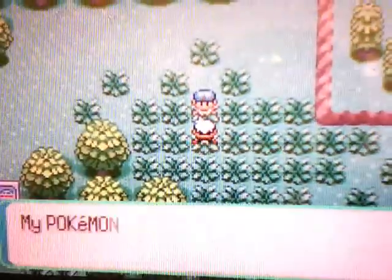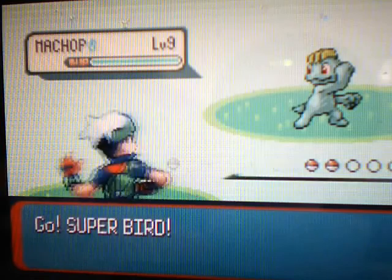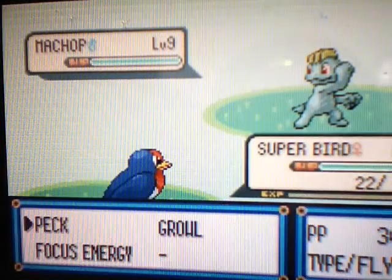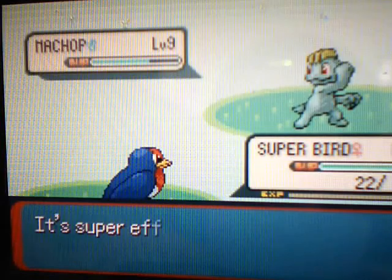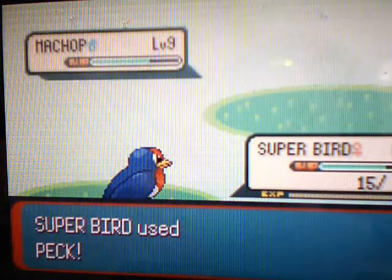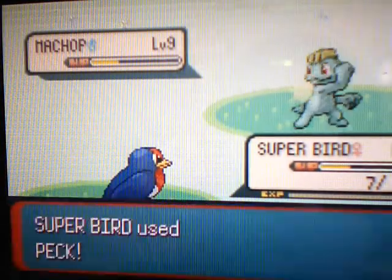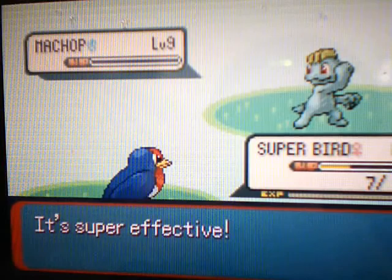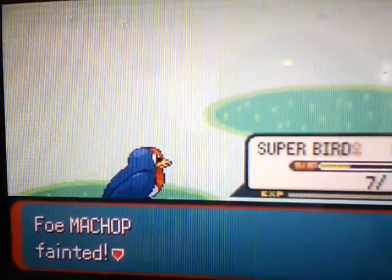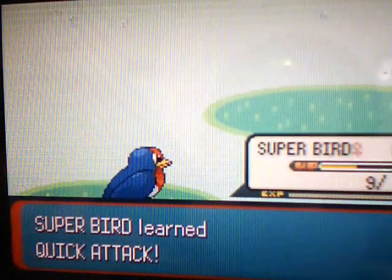Let's deal with this trainer. It's Youngster Joey, and first he has a Machop. That's actually a good choice — flying is super effective against fighting, so I'll use Peck. One more Peck should do it — and we killed the Machop with a critical hit! Super Bird already grew to level 8 and already learned Quick Attack. He almost grew up to level 9, he's so close.